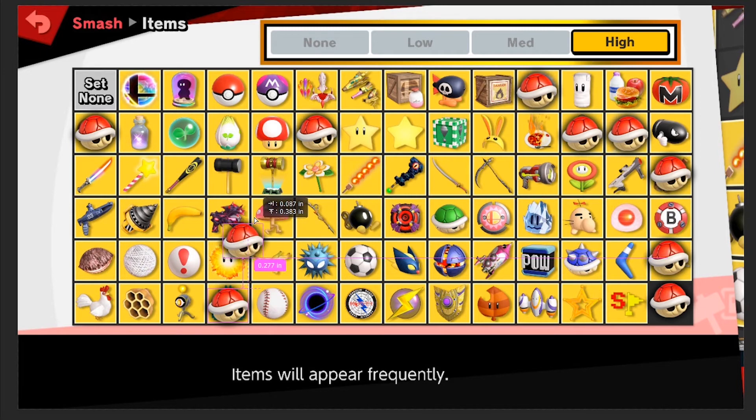I feel like I'm going to have to get rid of the golden hammer too. The golden hammer sometimes just isn't that good, and that inconsistency is really annoying to work with — both as a person trying to get the item and as someone trying to avoid it. The more inconsistent an item is, the less likely I am to keep it.